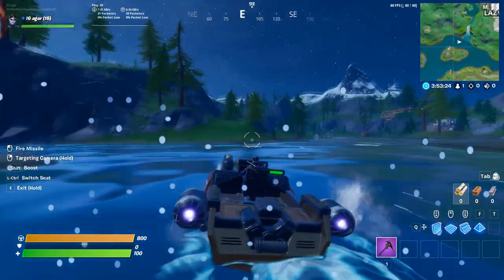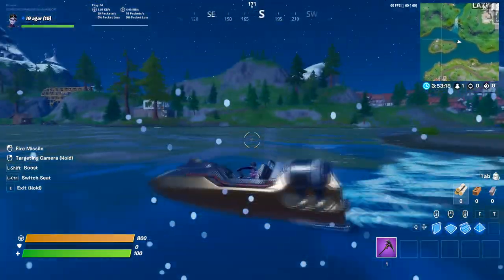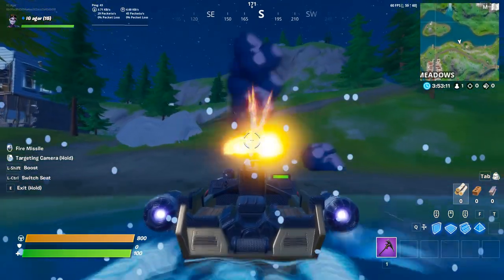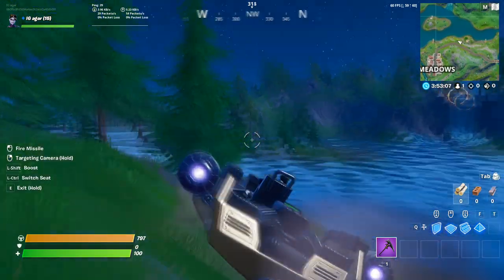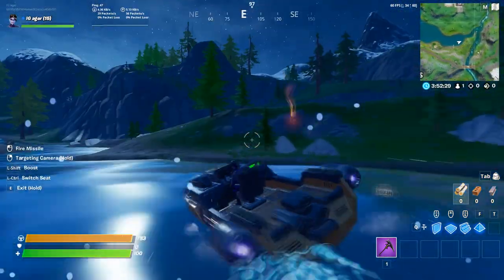If there's a guy over there, like by that tree, just do right and left so he can hit you, and then right after, press left mouse button and you'll do a lot of damage. The main thing is you can drive this boat on land as well — there you go.